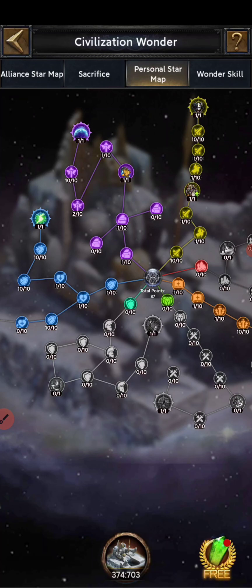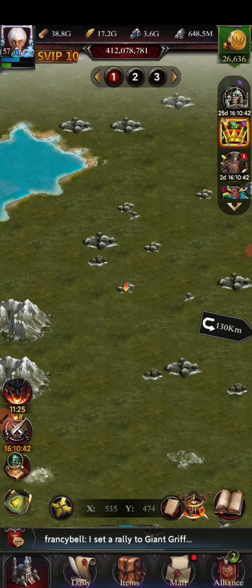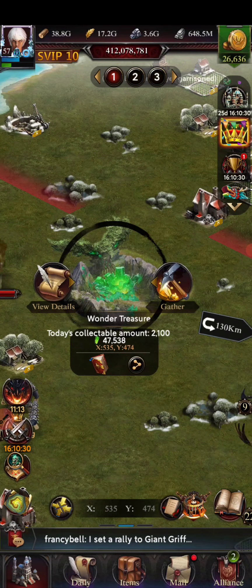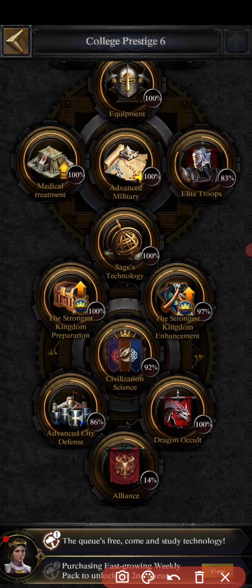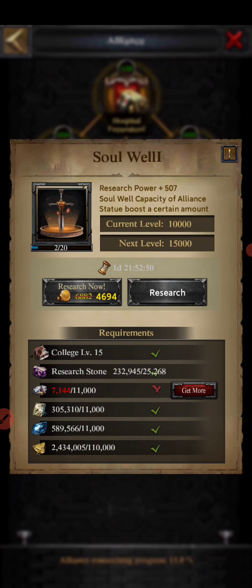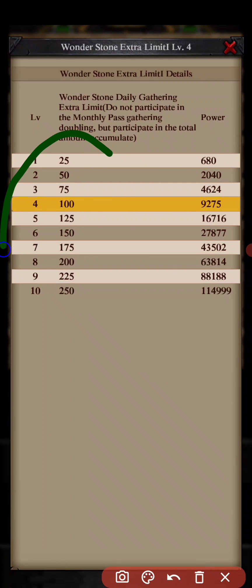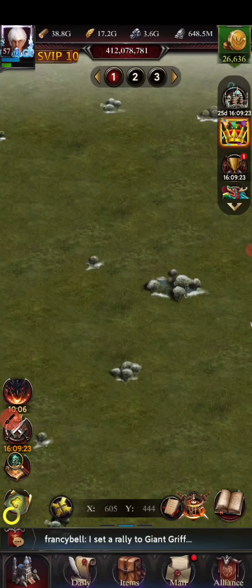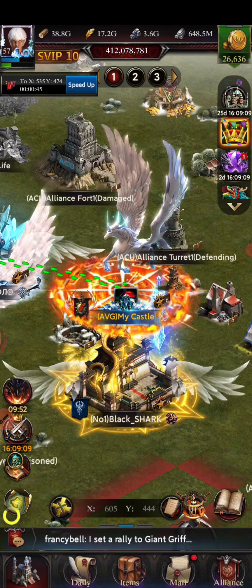Now the question is: how do we increase the total points in the personal wonder map? You need to gather alliance wonder stones. Every day you can collect 2,000 wonder stones from the wonder treasure. I am able to collect 2,100 because I researched the 'Wonder Stone Daily Gathering Extra Limit' in the college — specifically in the last research of the alliance section. I completed it to level 4, giving me 100 extra capacity. If you complete it to level 10, you can gather 250 extra, meaning 2,250 stones per day for free.